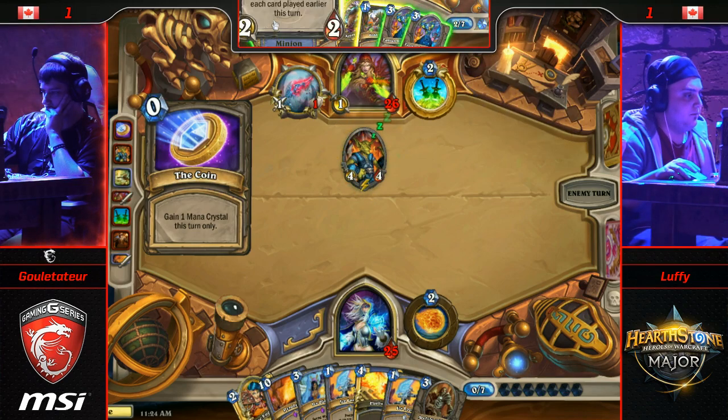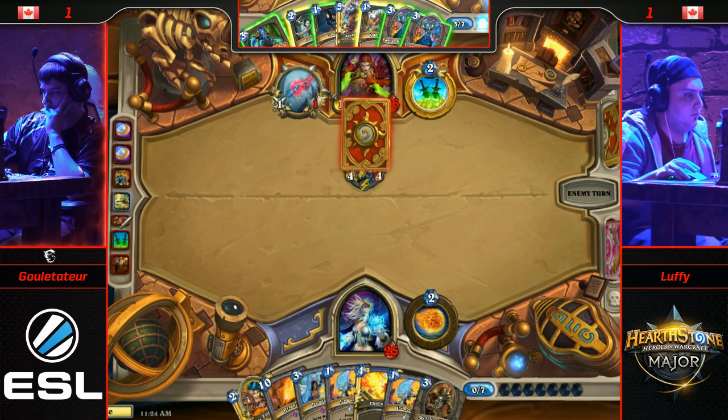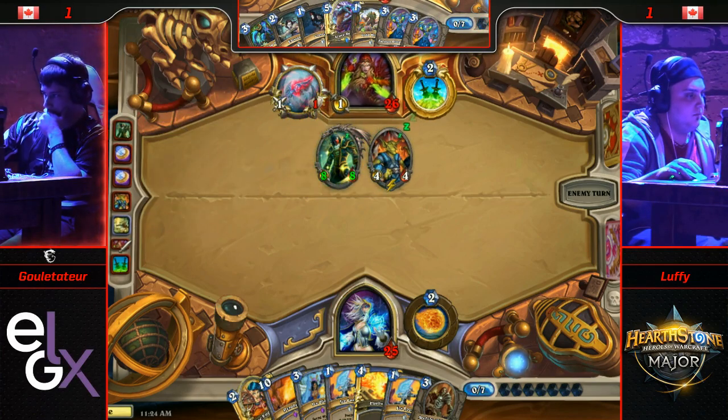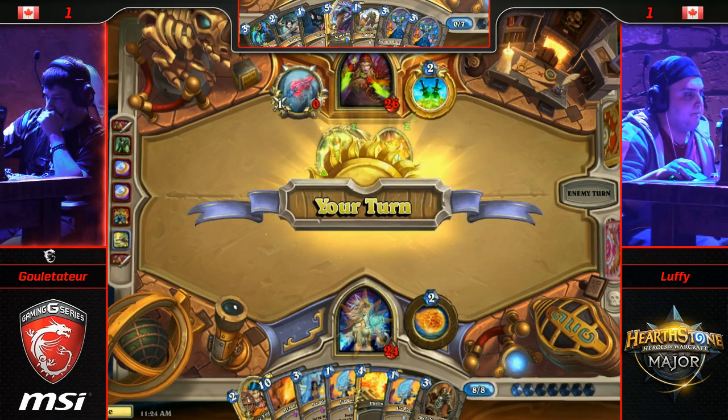Now two Earthen Ring Farseers in hand, plus Conceal and Cold Blood — this is a ton of damage. He's going to choose to go with the 8/8 over Conceal. You've got to get damage in — that's what this matchup's about. Might even draw out an Ice Lance. And do you really mind if your opponent Fireballs your Auctioneer? Your hand's looking really good with Azure Drake and two Farseers — two Farseers is a lot more healing than you can really play around.